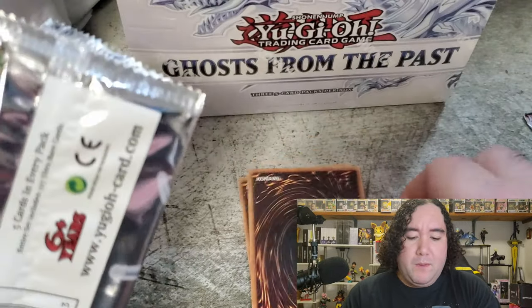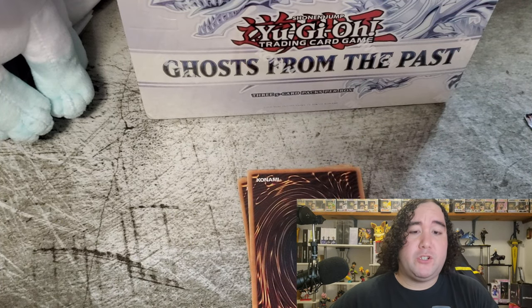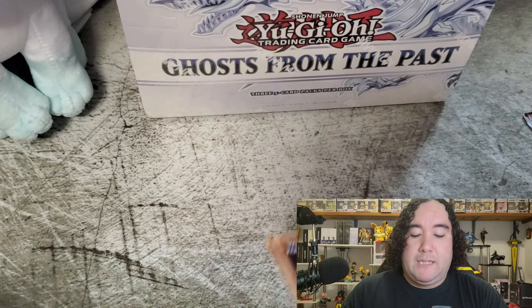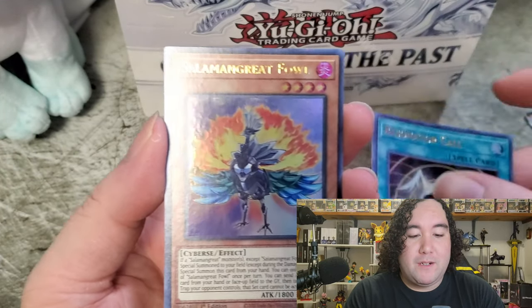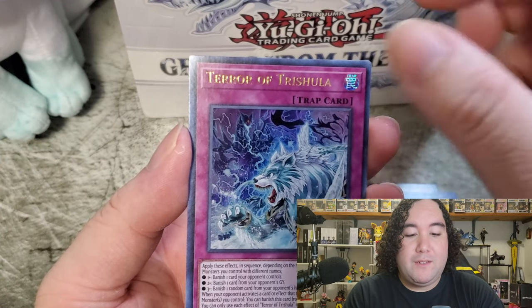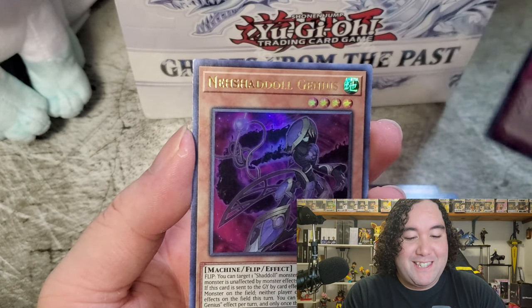I think my luck definitely goes more for OCG cards. With my Rarity Premium Gold Collection, I actually pulled a Dark Magician Girl the Dragon Knight out of there with the new gold tech they put on that card. As I am trying to introduce myself while opening cards, hopefully a lot of you have been pulling Trishula. Oh nice - Should All Genius!